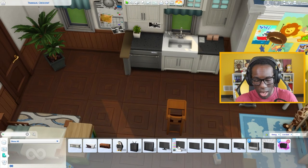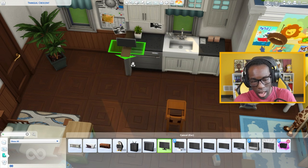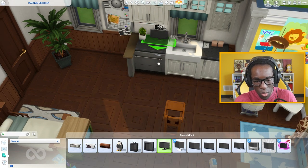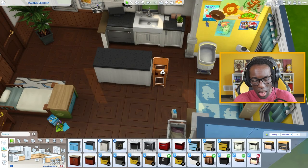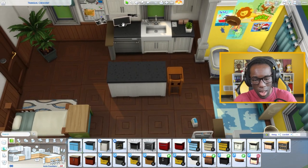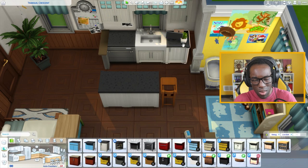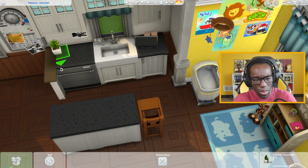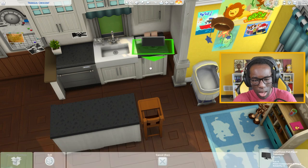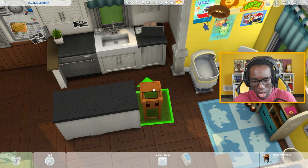And then we get a small little dinky TV — this one right here — and move it up using Control+9 to raise it off the ground, then size it down slightly. Maybe the toddlers can sit right here during eating time and watch the TV on the smaller side area. I don't think Sims can actually use it for anything, but I'll put the plant back where we had it. Your toddler is watching TV and eating their food on the side.